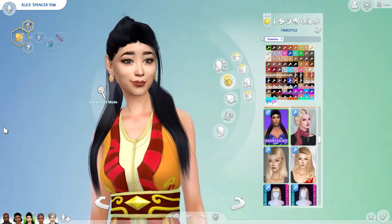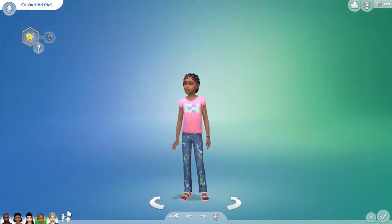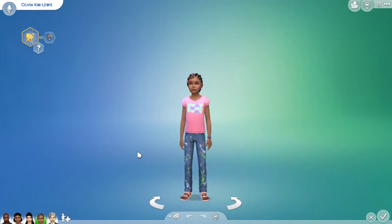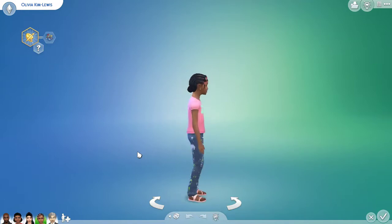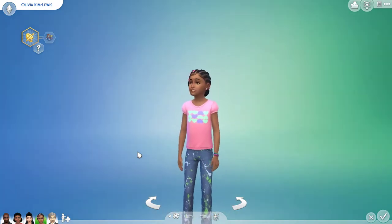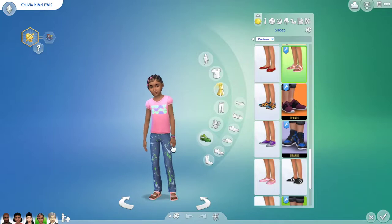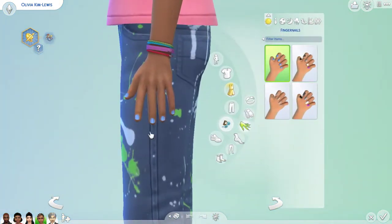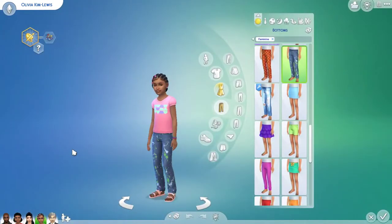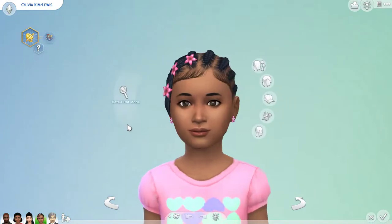Moving on to her daughter Olivia Kim-Lewis. I kept her outfit the same. I don't have any skin overlays for child Sims. For what I changed — I gave her sandals which I thought were so adorable on her, and I painted her nails in a base game blue color. Since she's still a kid, I didn't want to give her extra long nails — I want her to enjoy her childhood.